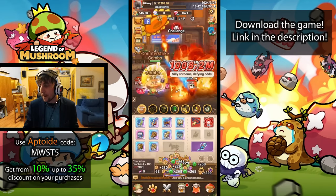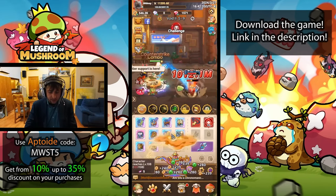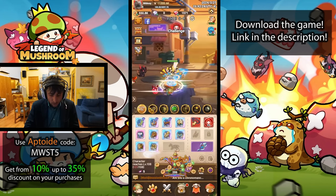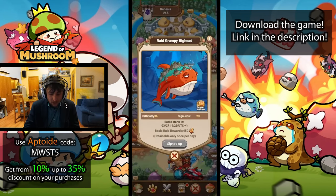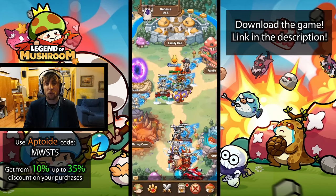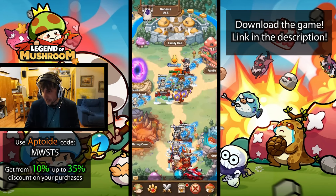Always try to participate in the guild boss daily — at least sign up for it. Even if you're not online during the actual fight, signing up means you will participate and receive the rewards. Those rewards are quite juicy, including coins for the family shop as well as gold. Doing this is always pretty important and helps your whole family out.